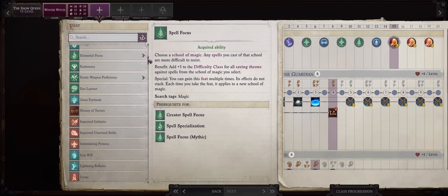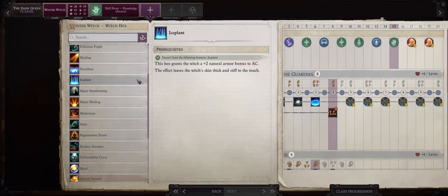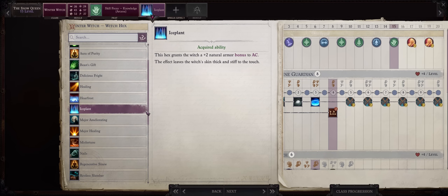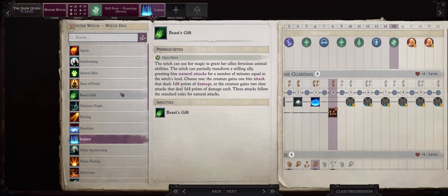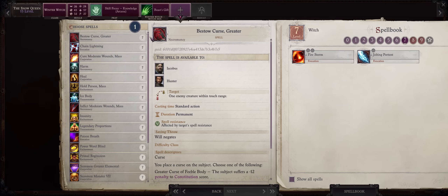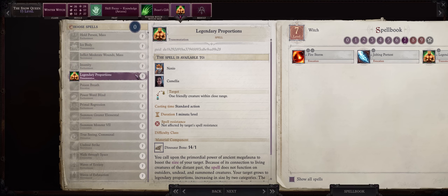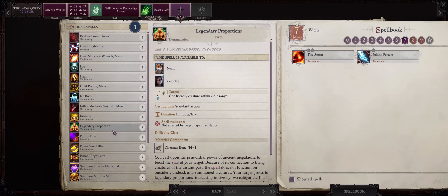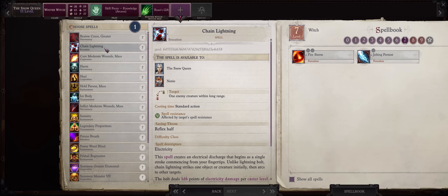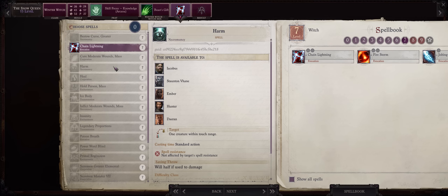For level 15, it's very important that you pick Skill Focus into either Arcana or World, so that we can qualify for the Loremaster Prestige class. You can pick any other Witch Hex now — I'll be going with Ice Planta just because it's thematic for this build. Although if you don't have a shield party member, you can also pick Beast's Gift, which will provide an extra Bite Attack for all of your party. For level 7 spells, there's actually some great normal picks here. Legendary Proportions is one of the best buffs in the game. The Harm spell can also help when it comes to healing our allies, including Undead ones and even Living ones boosted by the Lich's spells.